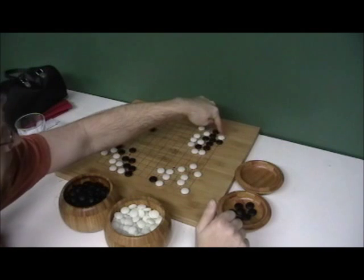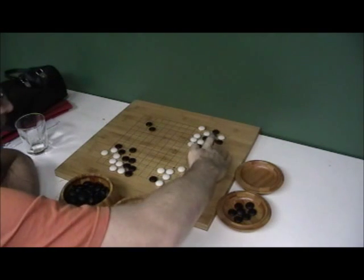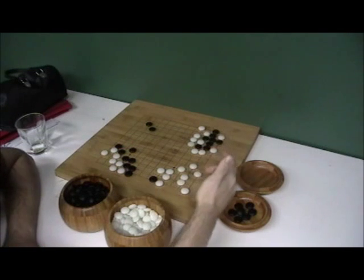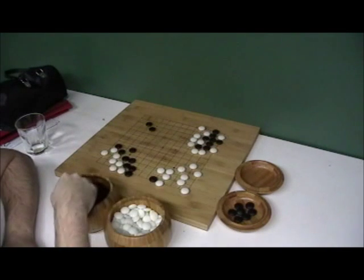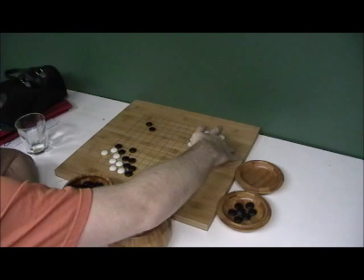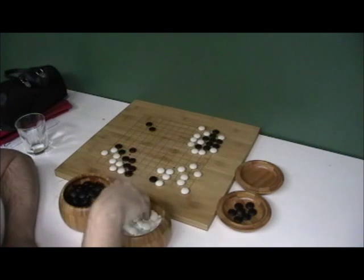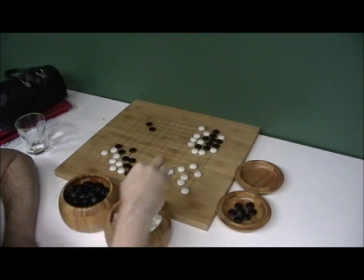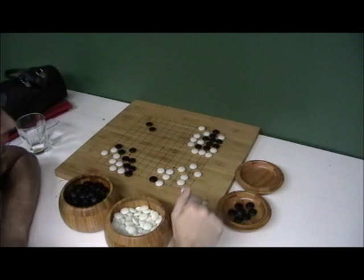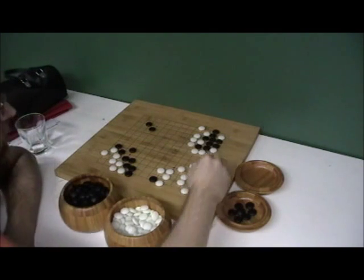What about now? Black plays here, White plays here. What if White plays here — doesn't it take away one of Black's eyes? Black can't play here to try to capture it; Black has to play here to try to capture that. Looks like a dead group to me. Keeping it about as basic and simple as possible.